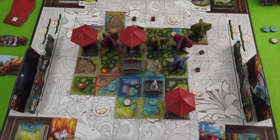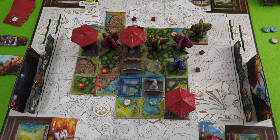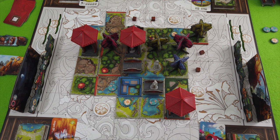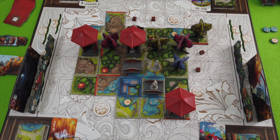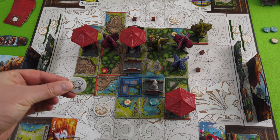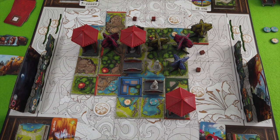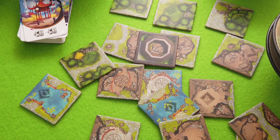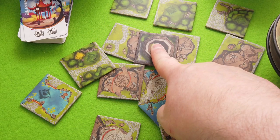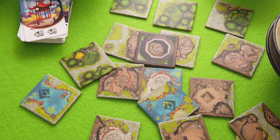We either have to use our lantern token now, but I don't think that helps us necessarily because we don't have any space. We first need to create a new space, and then maybe think of getting rid of a decoration later on. I want to use the last lantern token for the action that lets me take any one tile from the garden display — maybe the rock terrain or the bridge terrain, since the bridge could work out nicely.